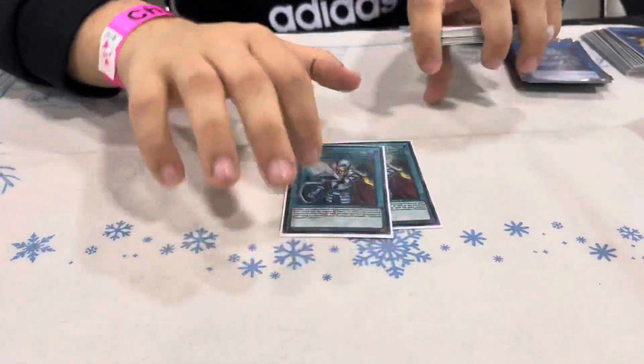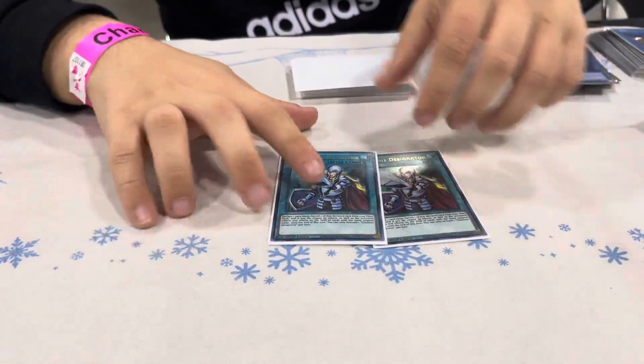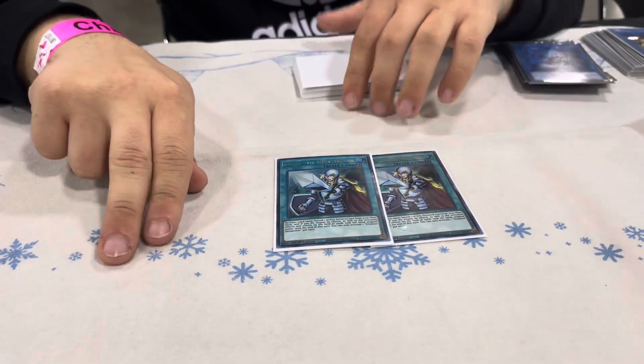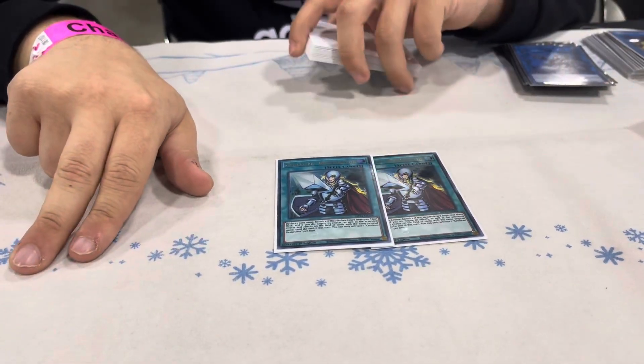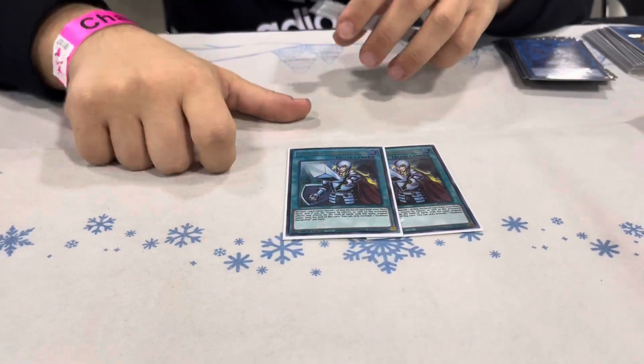Two Crossout. This is the ugliest thing in my deck, to be honest. Last minute I wanted to play three of this, but for the math to open double hand trap above 50%, you need to play at least 19. And there was nothing else in this deck I was willing to sacrifice to play a third, so I only played two.